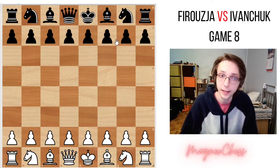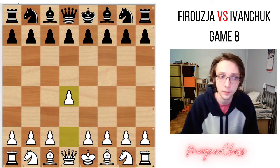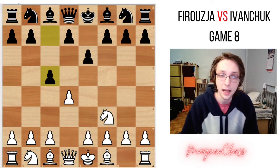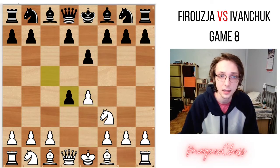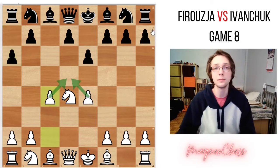Firouzja in this game has white, and he opens with d4. But as you'll see in a second, we will transpose into an e4 opening. So after e6, knight f3, c5, Alireza plays e4. And so now we've transposed into a Sicilian defense. After cd4, knight d4, and a6. And now we have c4 — the Maroczy Bind.